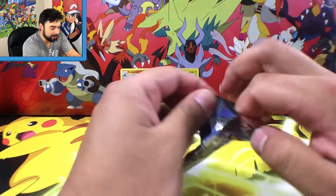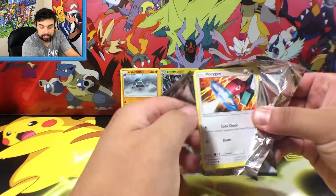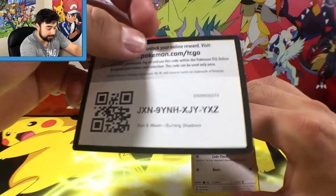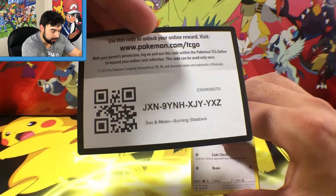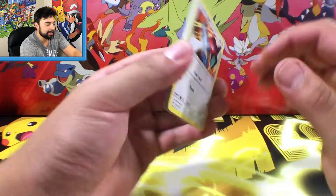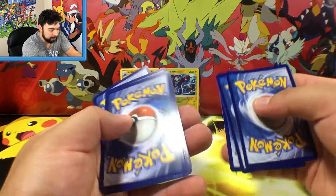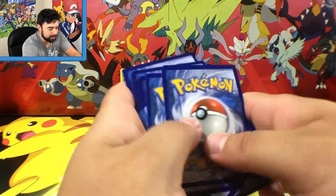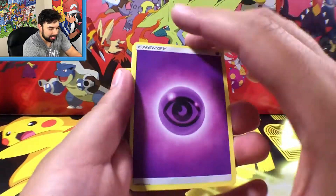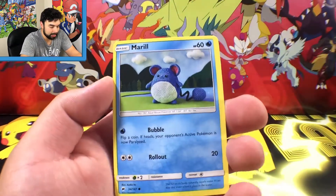Okay, we're going to open this pack a little differently since I know the codes are backwards, so you should just be able to pull it out. There's the code — let me know what you guys get in the comments. We're going to do one, two, three, four — the fourth one to the front and two to the back. Can we get something awesome? Starting out with an energy.